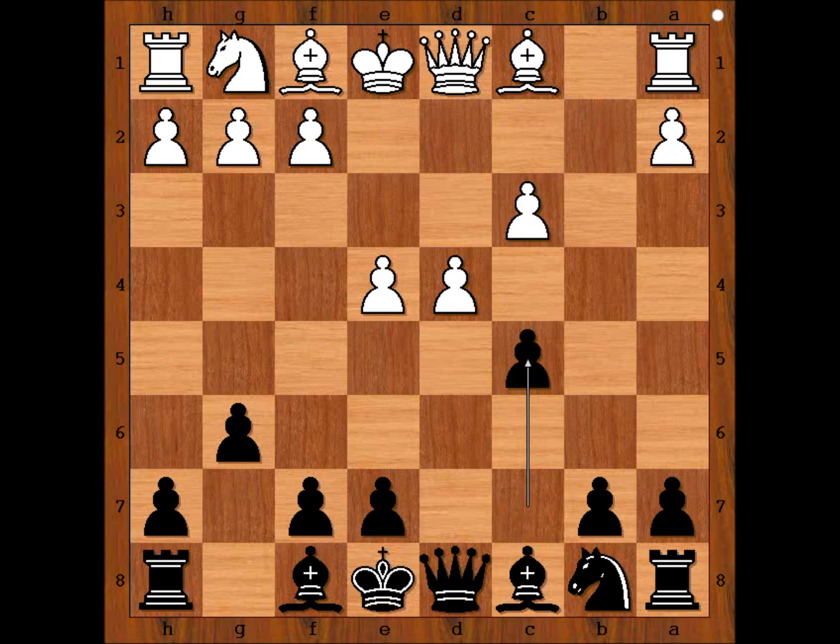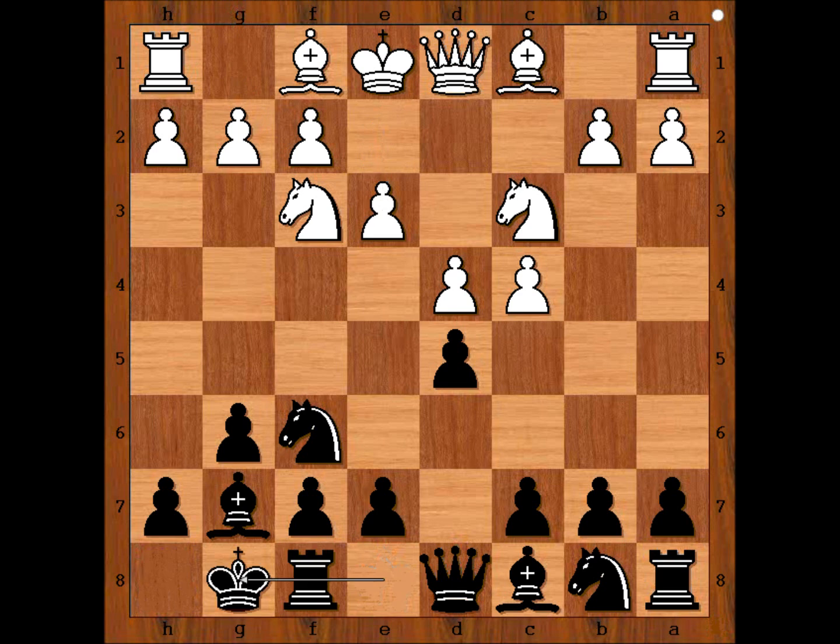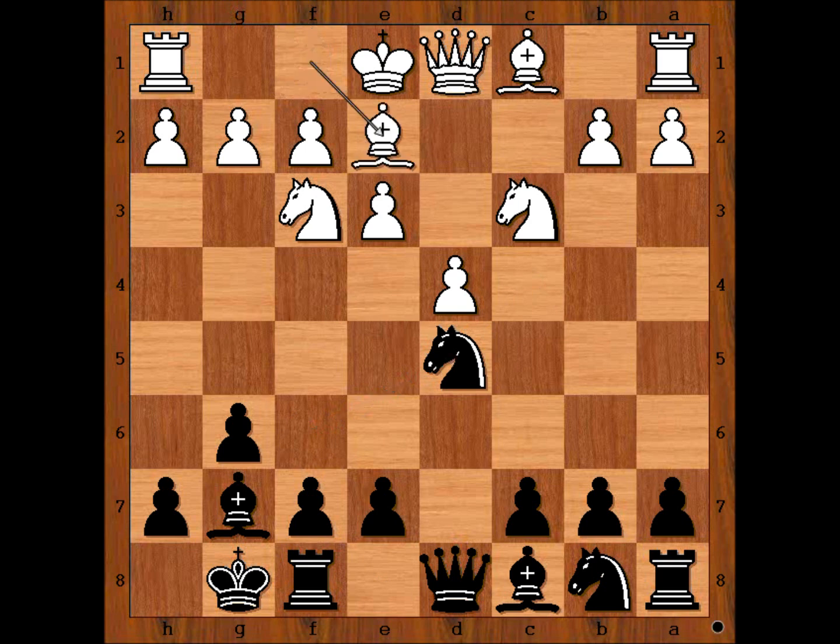In our game we have knight f3 — a different approach. Bishop to g7, e3, Inarkiev castled kingside, cxd5, knight takes on d5. White to move. Othman played bishop to e2. Perhaps bishop to c4 is better — this is the most played move.